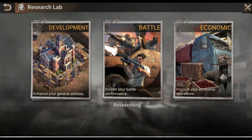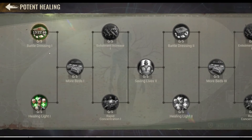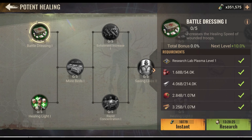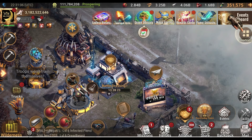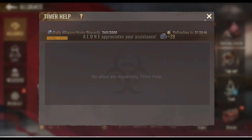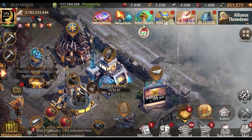I request help on this one, then go back, click help all, then go back and cancel the research. Then research again, request help, go back, and help again. You can repeat that cycle - cancel research, start research, request help, and receive help - as many times as you want.